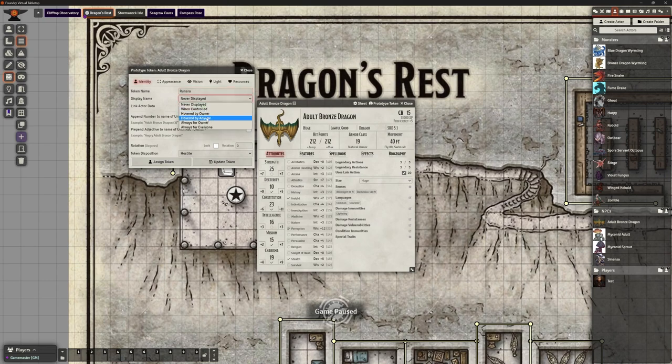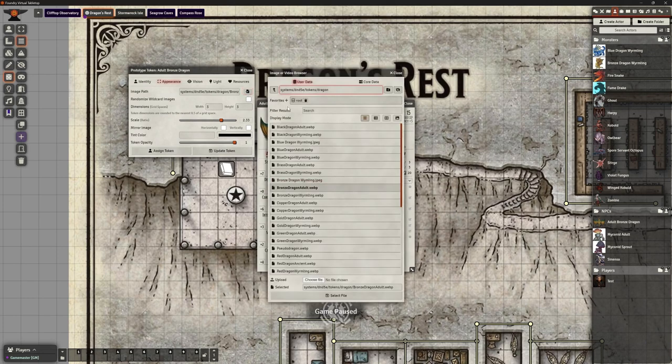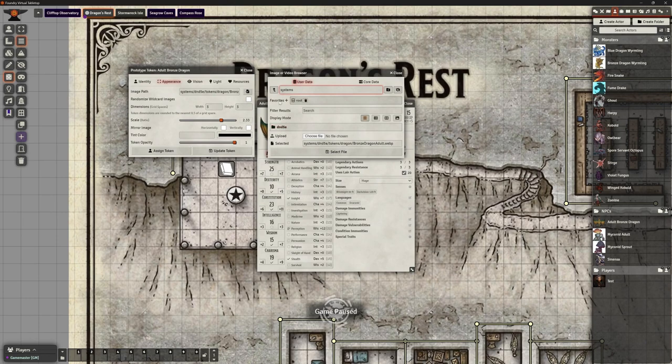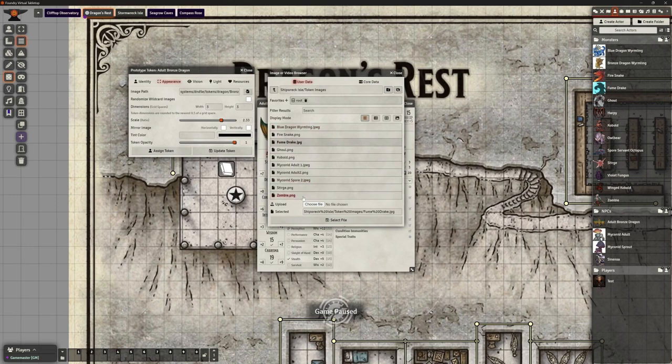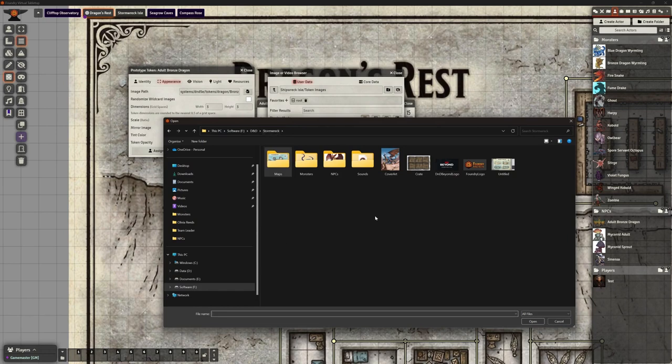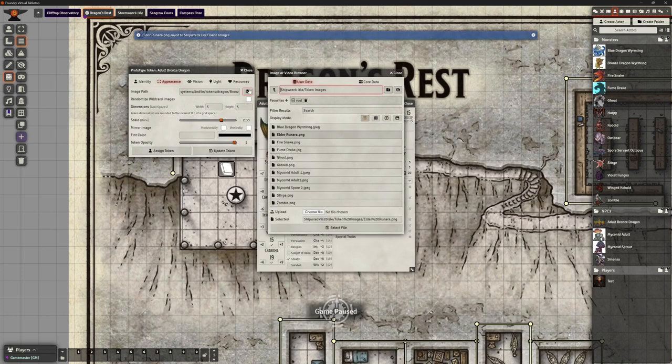I don't want to change any of that — neutral token disposition. Under appearance I want to change the image, so I'll go back to my token images folder and upload a new one. Interestingly, the icon I had selected is actually already suitable for Renara — she's a human, and I've got her as a more mature lady. Let's select that image.